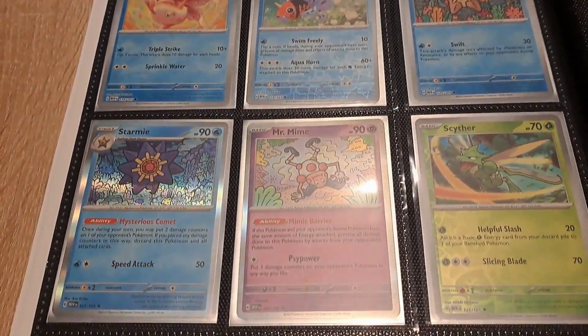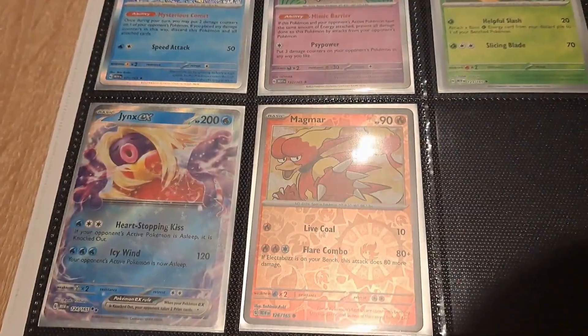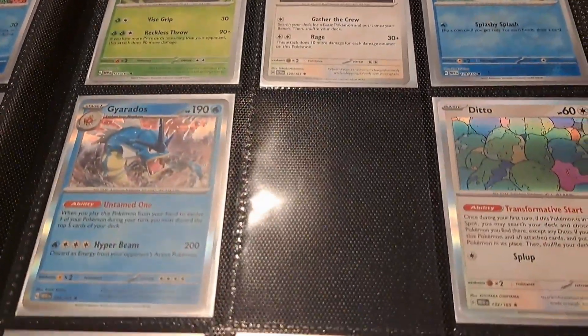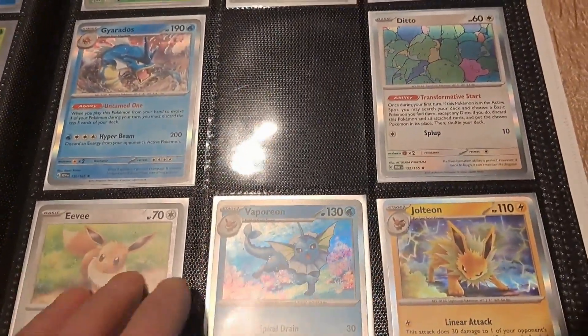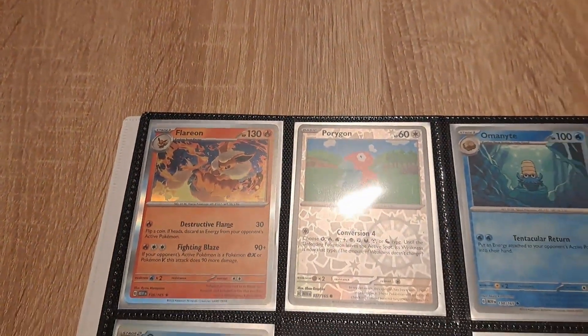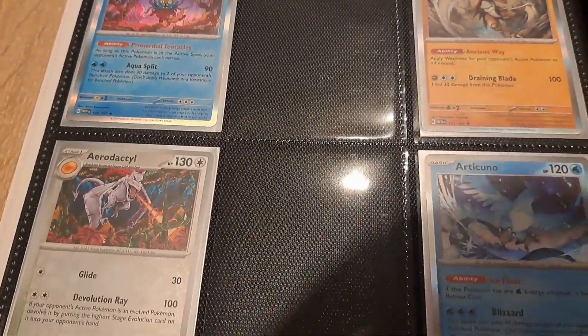We have Goldeen, then Mr. Mime — the most common card — Jynx EX, and Tauros. So we are on our way. We have Eevee and all the evolutions, but I still need a few others.